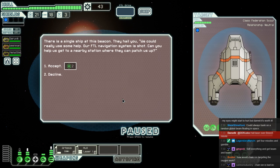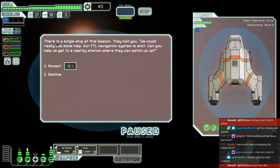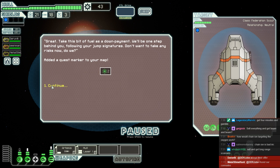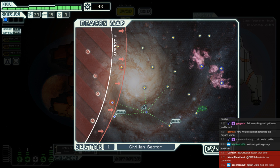Artemis ain't that bad, really. There's a single ship at this beacon hailing us: 'We could really use some help. Our FTL navigation system is shot. Can you help us get to a nearby station?' Also, I really wanted to buy those long-range scanners and I forgot to. Do we accept or decline? The captain wishes to accept. We're getting all the fuel we can. The quest is in the worst possible place. Everything is in a horrible place here.